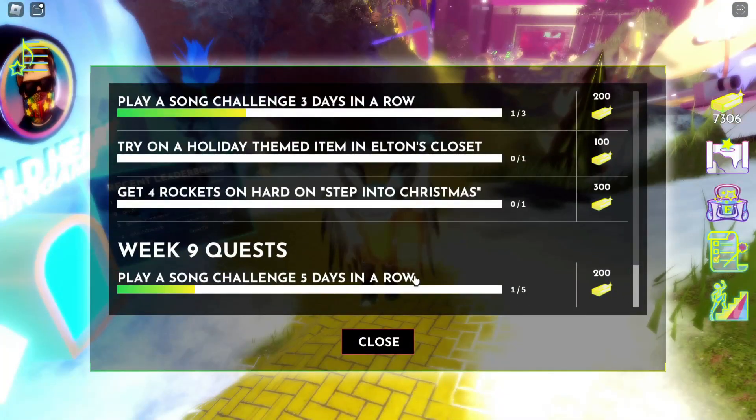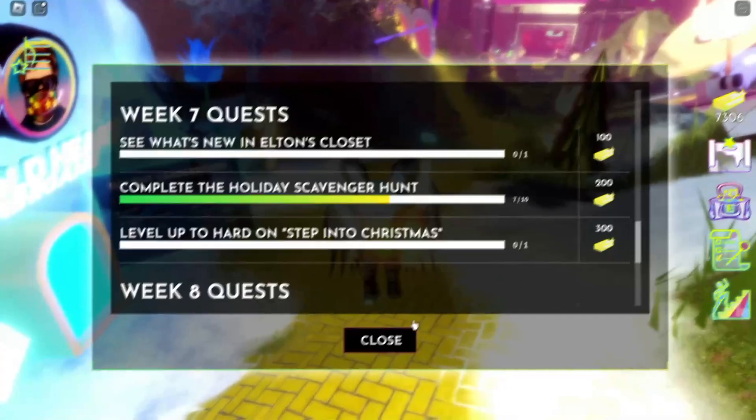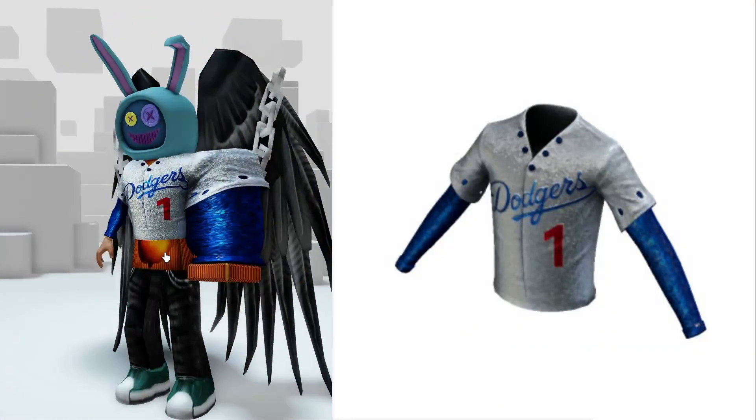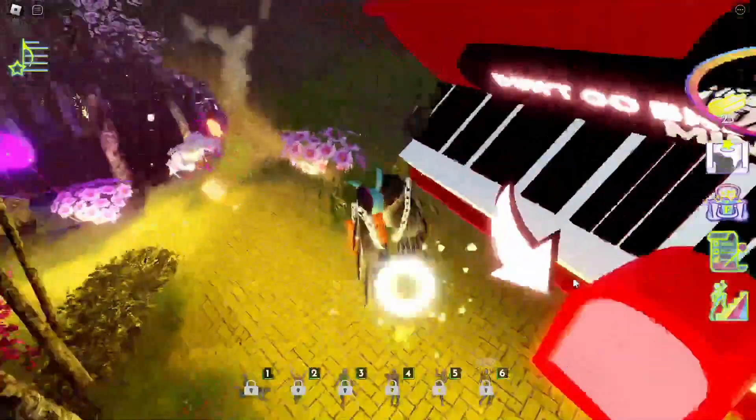When you collect 6,500 bricks you will get the third free item. I like this costume the most. Get 5 rockets from 6 different minigames.